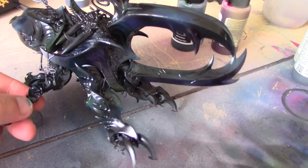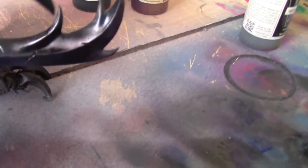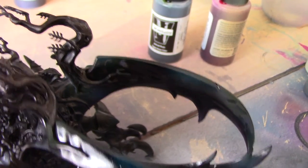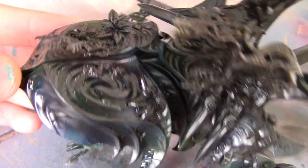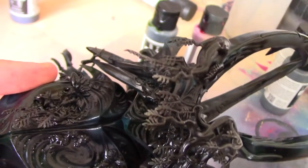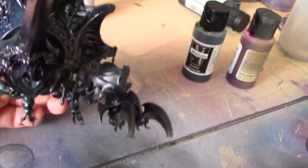That is the iridescent scheme complete. As I said earlier, you could use reds, oranges, and yellows to have a full colour spectrum and really sell the iridescent look, but I just wanted to keep similar to the box art with the blues and purples, adding green to help sell the iridescent scheme a bit more. What you'd do now is give it another coat of varnish before you go on to paint all the other details — I do plan on adding some subtle edge highlights as well. I hope you guys have enjoyed watching this tutorial. If you have, please give the video a thumbs up and subscribe to our page. Thank you for watching and I'll see you again.